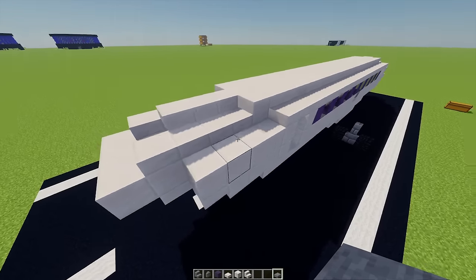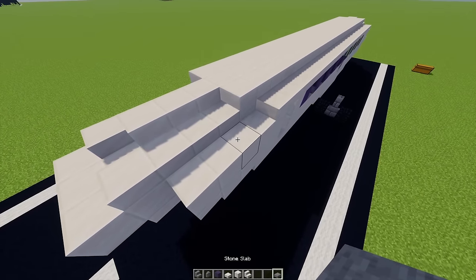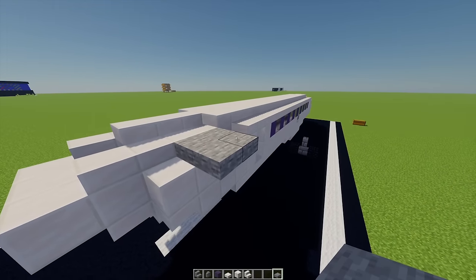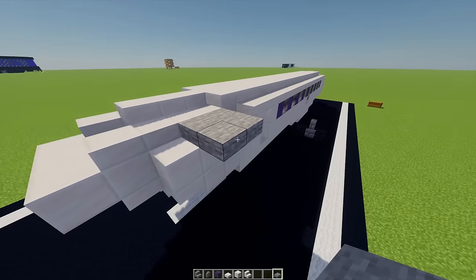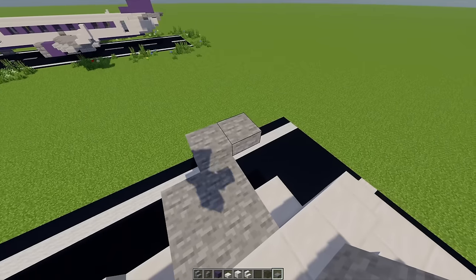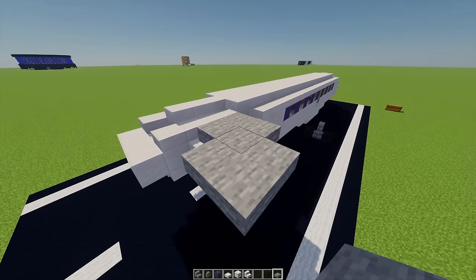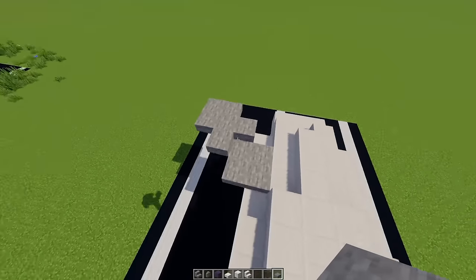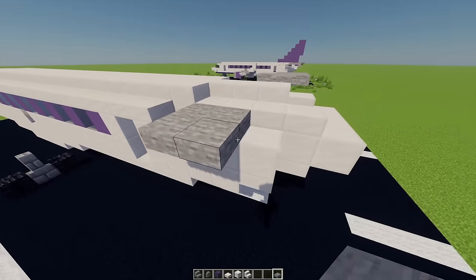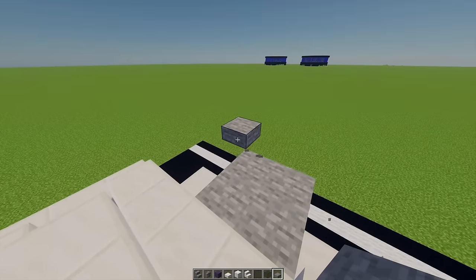Moving to the back of the aircraft, let's get our horizontal stabilizers sorted. With some stone slabs I'm going to place two just here and then another two coming out. Then I'm going to place one here and one on each of these two sides, and then just another three around this block. I'm going to mirror that on this side as well — another four stone slabs just there.